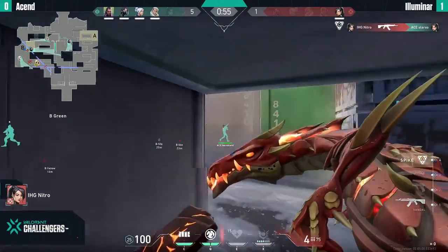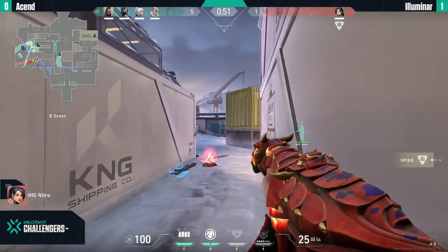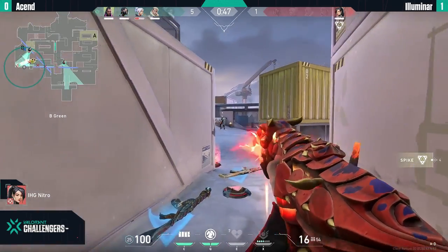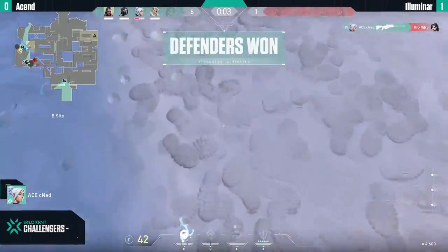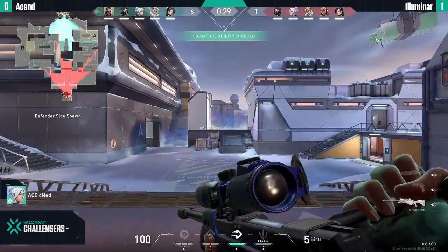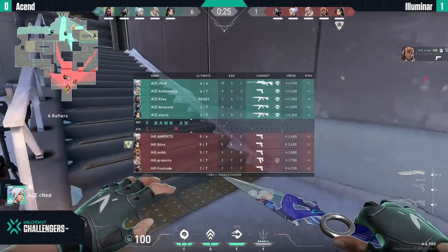There's a kill but there's a miss — Nitro with six bullets, reload, last man standing against four. The entire map is controlled by Ascend. Cnet gets another one — they have so much cash he doesn't even care about using 200 credits after the round ends.